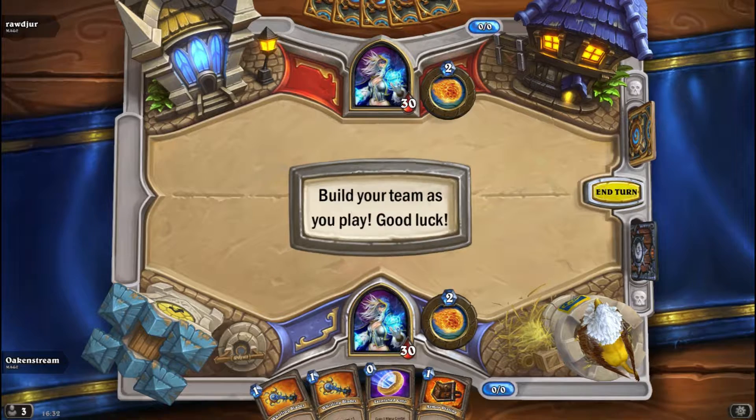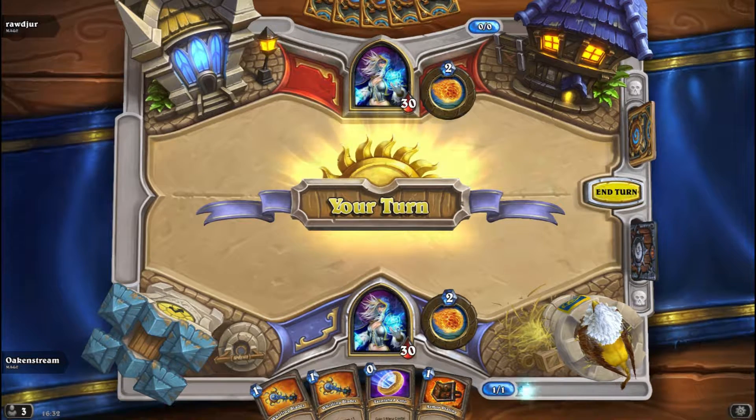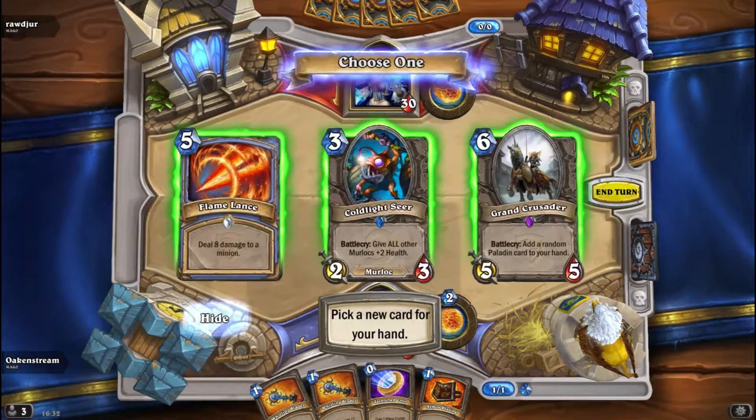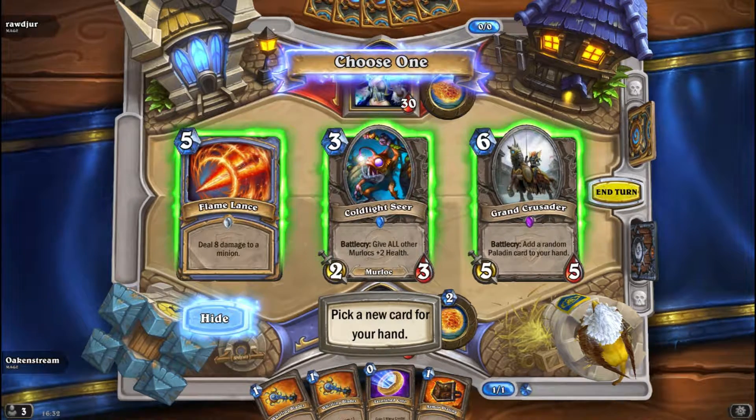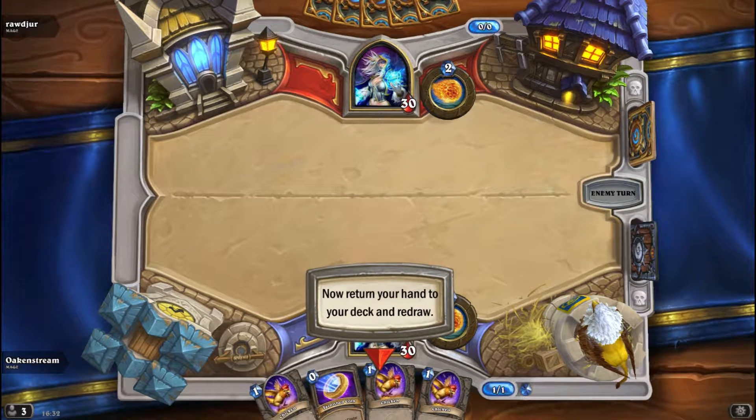Mage versus Mage — it's Rådjur, I think that's a Swedish one. It's kind of like 'roe deer' in Swedish. Flamelons — add a random Pelting card to your hand, that's quite good. And then just end turn because I have nothing good. She runs!